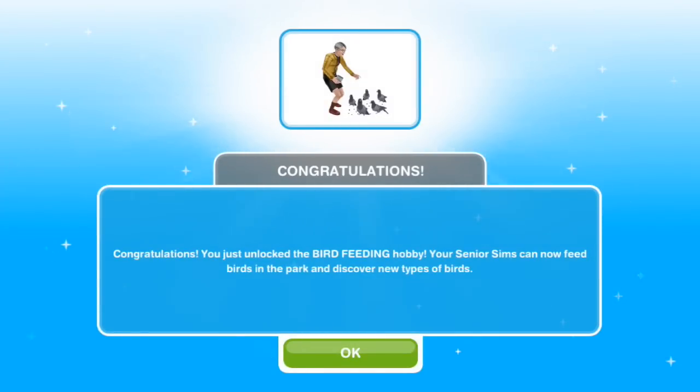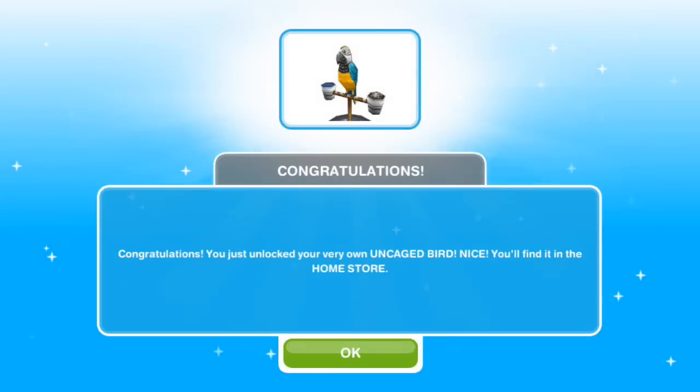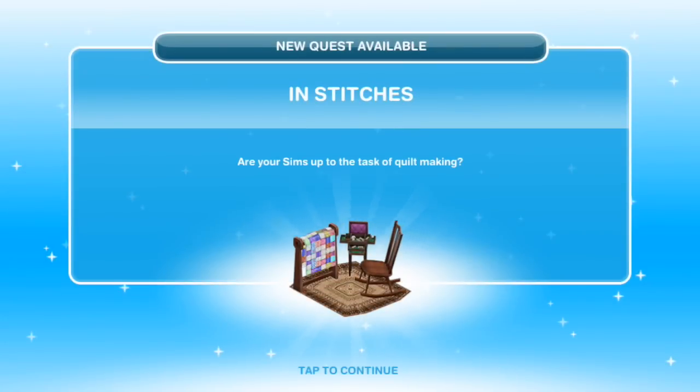Congratulations — you just unlocked the bird feeding hobby! Your senior sim can now feed birds in the park and discover new types of birds. Congratulations, you just unlocked your very own uncaged bird — you will find it in the home store. New quest available: In Stitches. That'll be our next video, and it's another senior hobby, so we'll see how that goes.